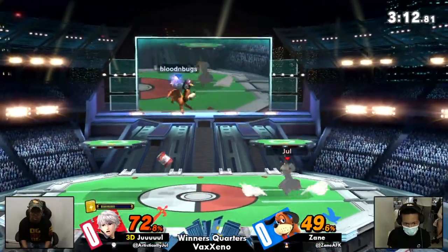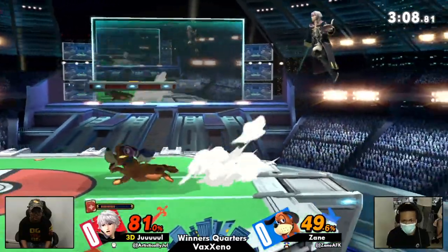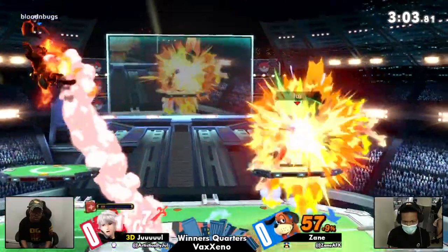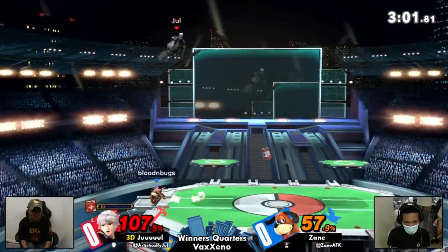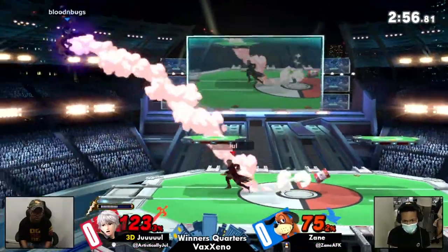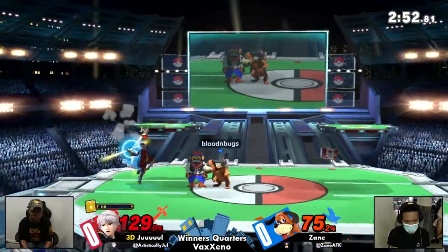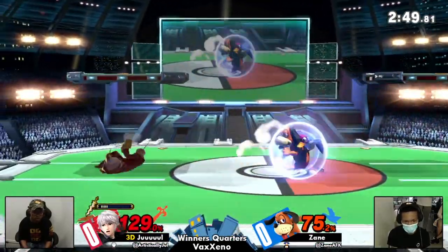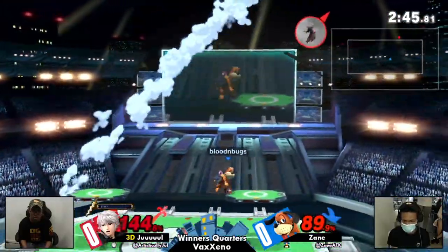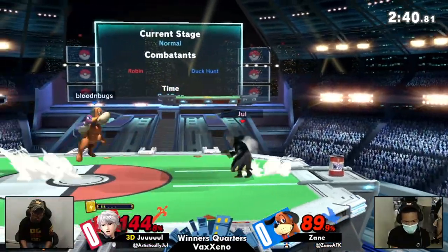Just absolutely dynamically changing it up for the last stock — seems like Zane wasn't quite ready for that. It is a very intimidating change in play style when the zoner starts to run at you, especially if they've got tools to kill you like Robin does. Up can moving the other way. Zane finds the way back. There isn't much left on that levin sword, which means he's going to turn it into a projectile. The can sent so far away though.